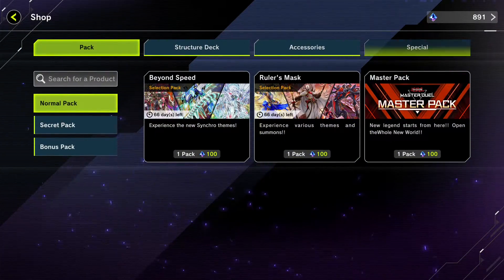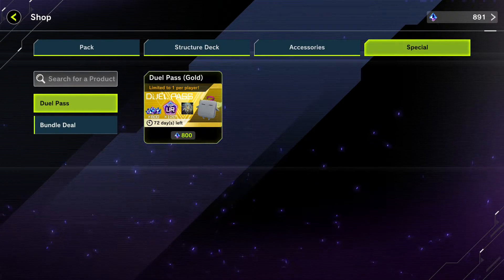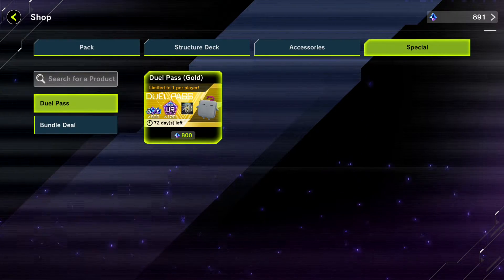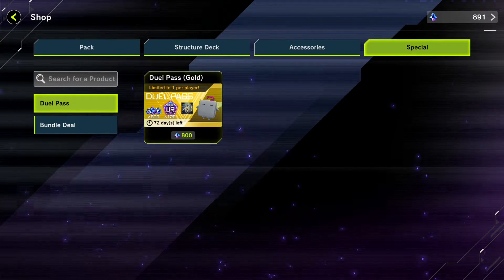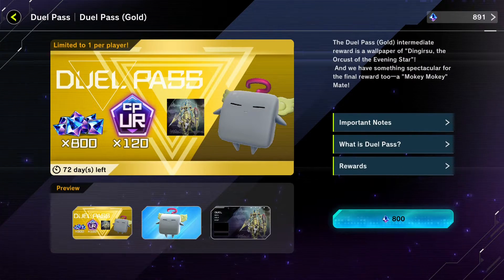Now for the special — the new Dual Pass Gold that we have 72 days to complete. I'm guessing within 72 days we'll maybe get another pack. As you can see in this pass, you get a max of 800 gems, 120 ultra crafting points, a new background, and a new avatar to play with.